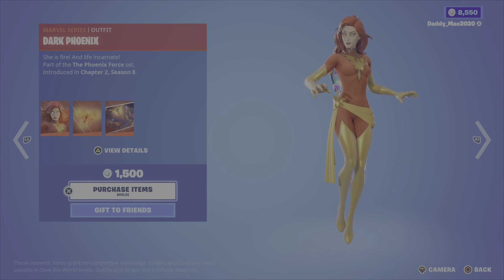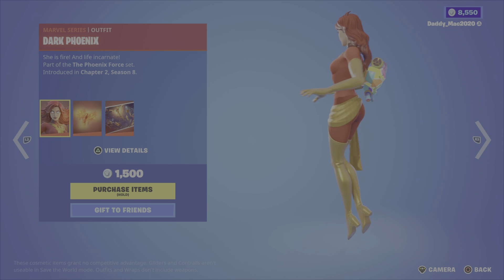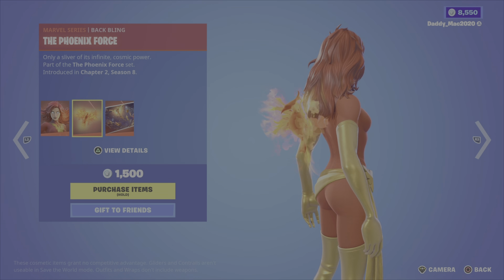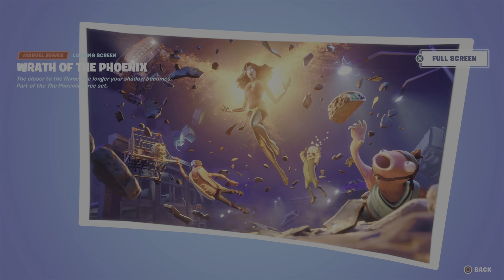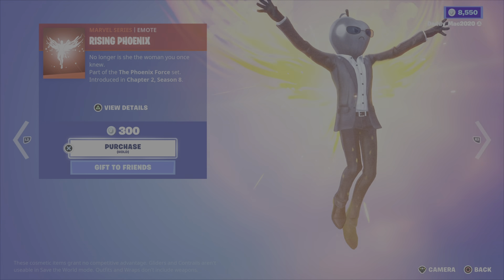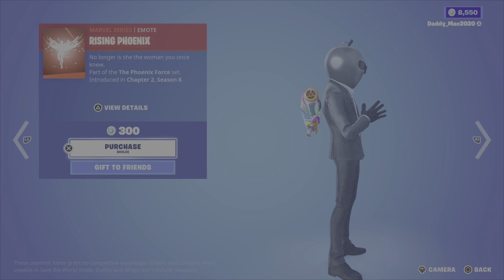Next up, Dark Phoenix. She's from Chapter 2 Season 8, comes with the Phoenix Force back bling and the Wrath of the Phoenix loading screen. 1,500 V-Bucks for those three items. We also have the Rising Phoenix emote for 300 V-Bucks.